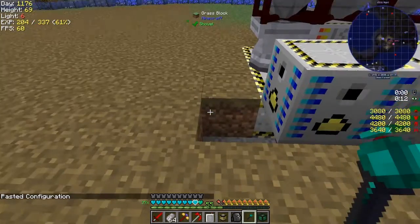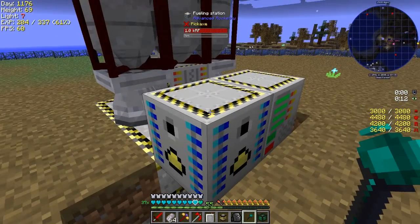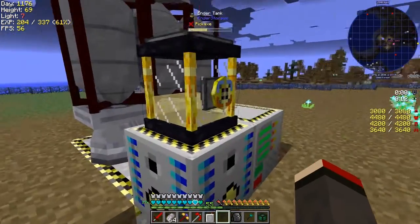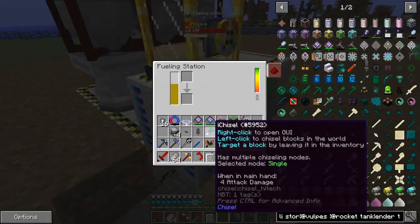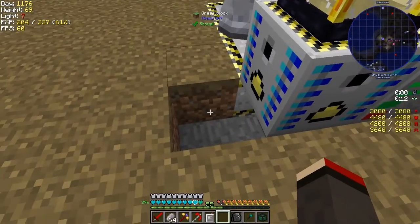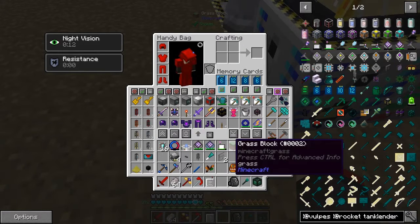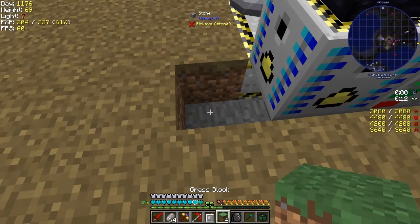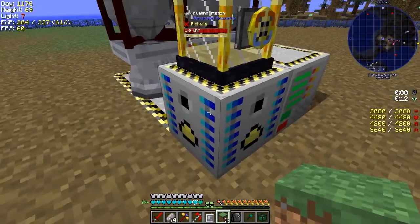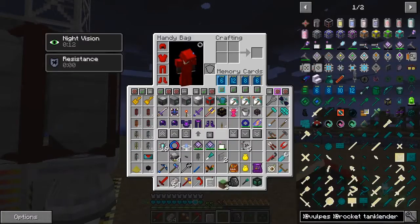I can put the dirt back. I think I can put the tank on top and turn it on - yes I can, and it fills up. The next thing we have to do is link these two together. There's a linking tool - let's make a linking tool, I think it's called the Linker.